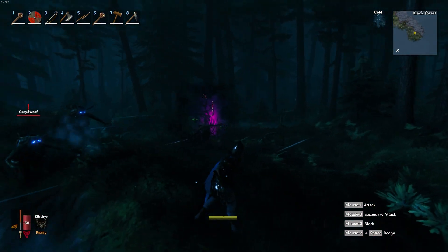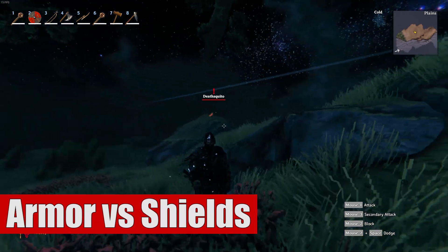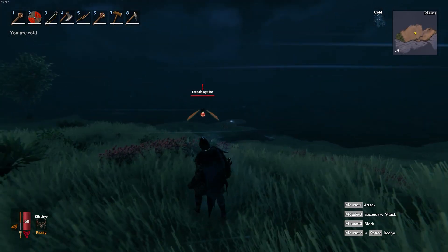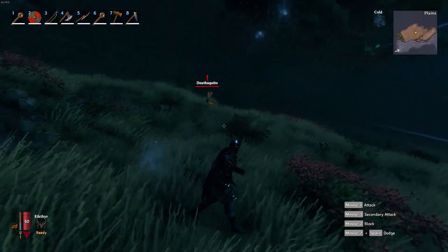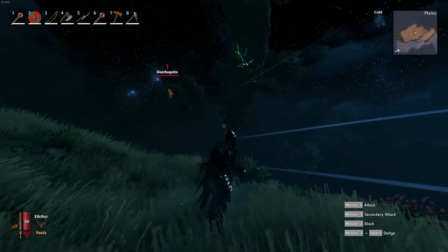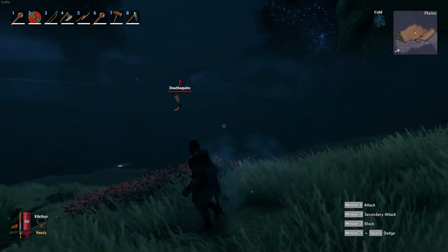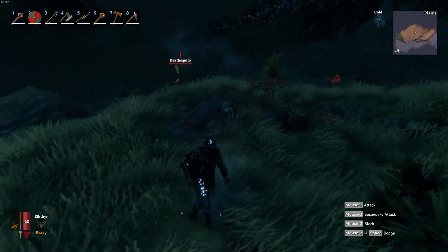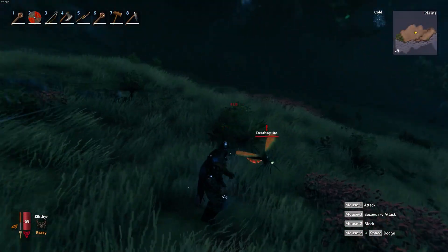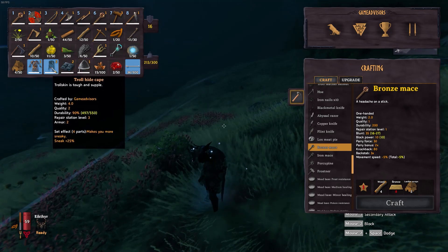Here we are in the plains biome and we have a little Deathsquito. Let's get a baseline for how much damage he's going to do with my armor on. So we did about 45 damage there. Let's see him hit again. I do have the cheats enabled just to show off this stuff. Right now I'm in god mode so he can't actually kill me, but we still get the damage values. So we did 47. We'll get one more just to make sure we can get a full range of his damage. 41 damage. Now let's go ahead and take off my armor so we can get a baseline for that.